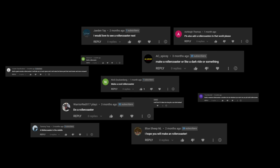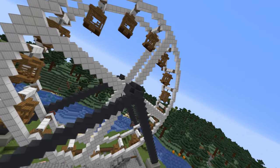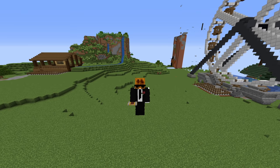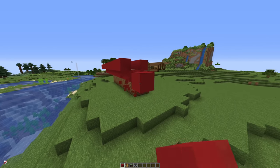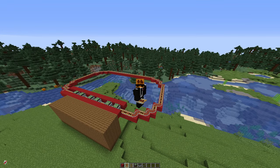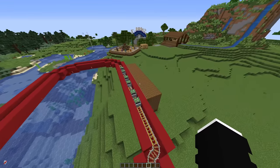Someone asked me to make a cool roller coaster, so okay, I'll make one. Red concrete rails and cart assemblers — that should be all we need. Don't worry, the roller coaster will be bigger than this; I just want to test it out and see if it actually works. Okay, the track is done, now we just need to make the carts.